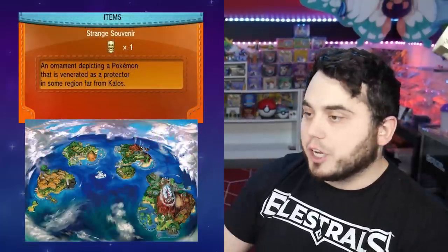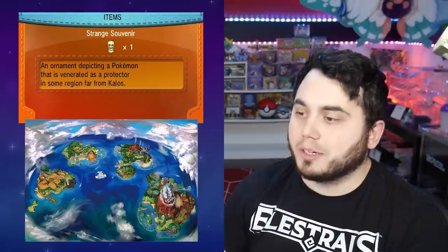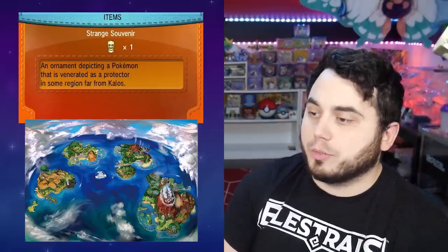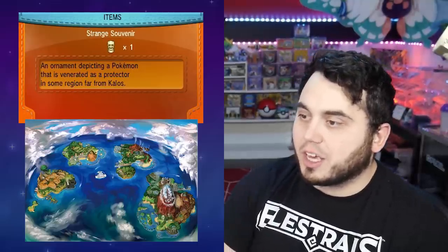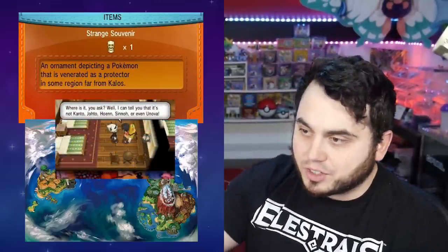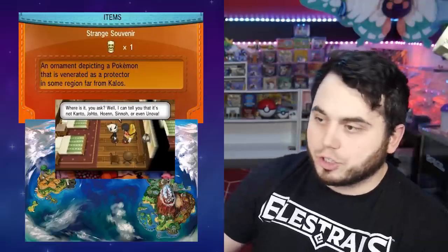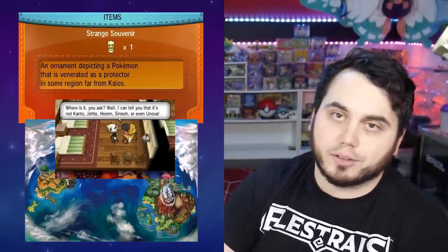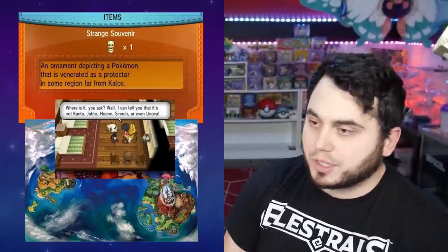Everyone remembers the Strange Souvenir in Pokemon X and Y. It says it's an ornament depicting a mysterious Pokemon that has been venerated as a guardian deity for an extremely long time — in Alola. In the previous game it just said it was from a different region, not Kanto, Johto, Hoenn, Sinnoh, or even Unova. It ultimately ended up being a shout-out to the Tapus.